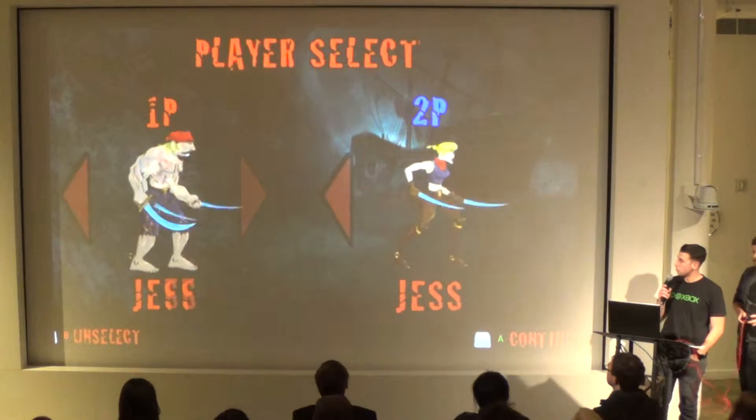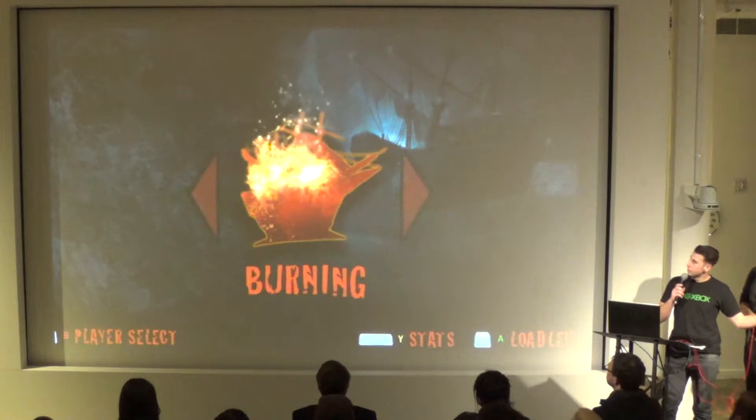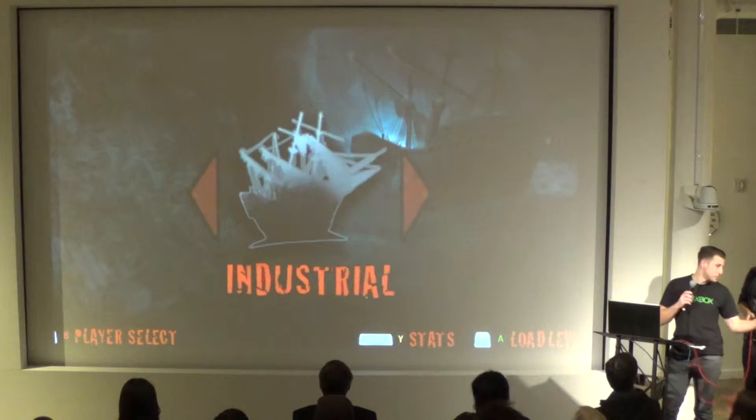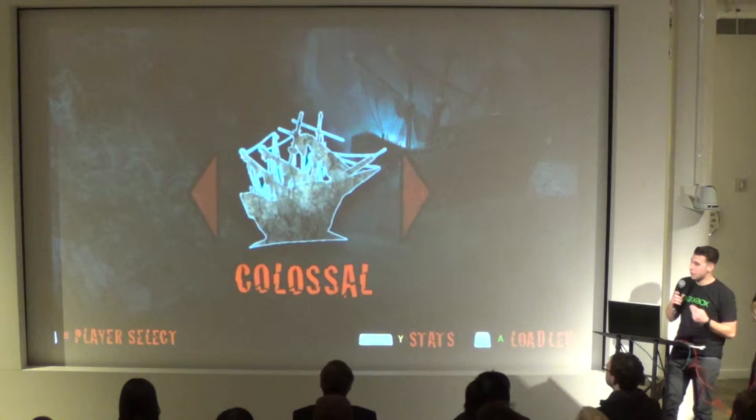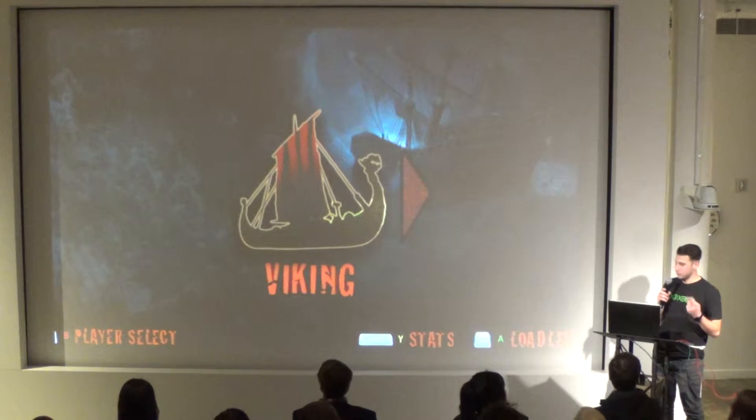It's a 2D side-scrolling beat-em-up with local co-op play. There are three playable characters. You can play as Cliff, Jess, and Jeff.